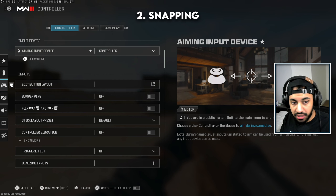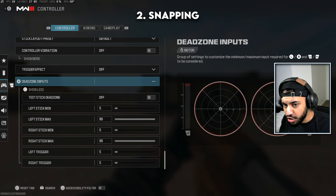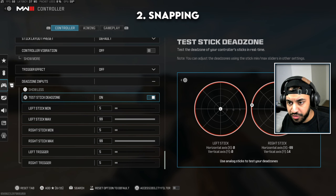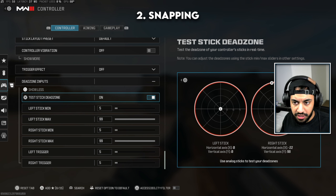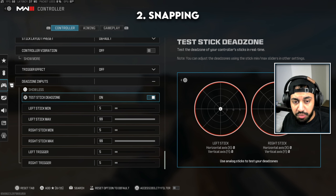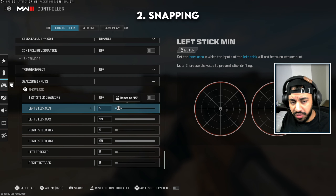When it comes to settings that help with snapping, focus on your dead zones first. You want to make sure that at maximum stick input you can flick quickly — a small movement flicks slowly, a fast movement flicks really fast. As you can see the analog stick is moving here to indicate which direction you want to flick. Make sure your dead zone on both the left and right stick is as low as you can go without the stick drifting by itself.